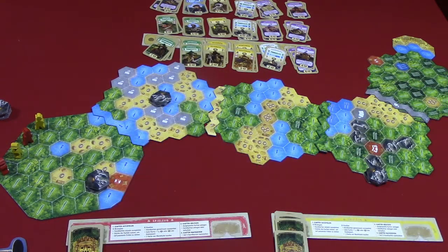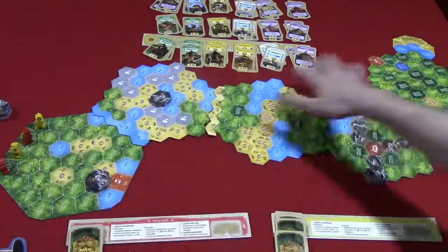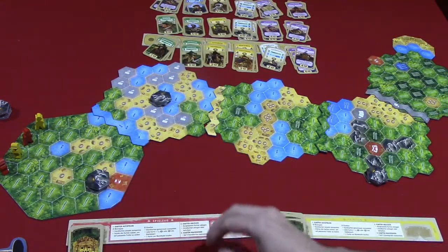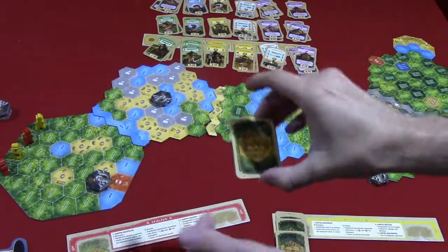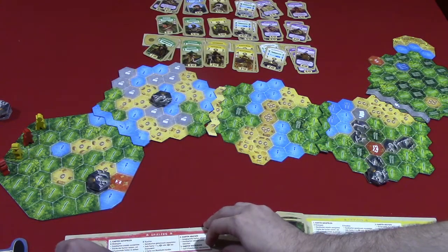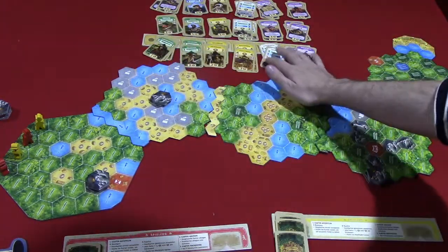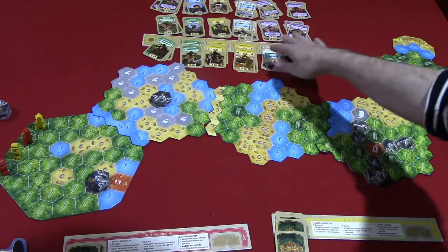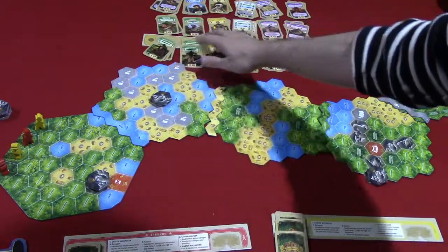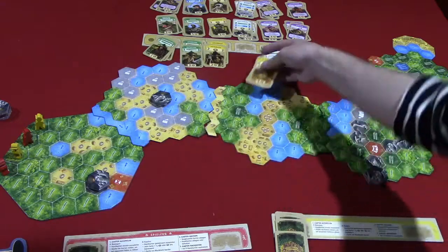This is a deck-building game and a race game at the same time. Players are just trying to move their figures across the board by playing cards. At the start of the game, each player gets a deck of eight starting cards, and they'll be able to acquire extra cards from the market. At the start of the game, there are six cards available to buy — they have a cost on them, which I'll show you in a moment.